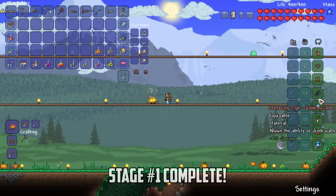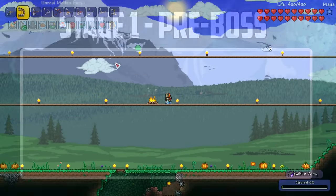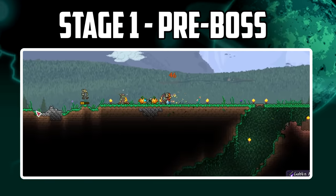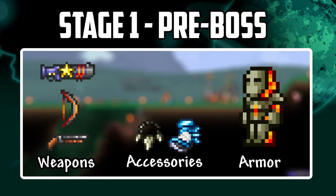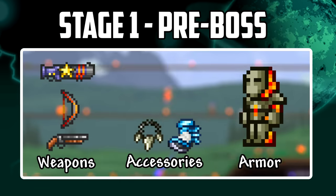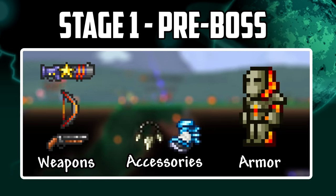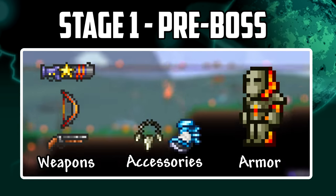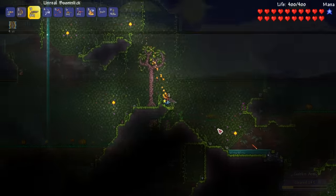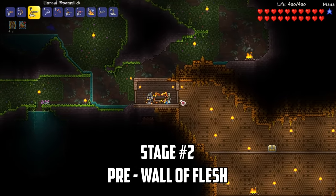This first stage is arguably the biggest in the game in terms of power-ups available. Without fighting a single boss we have the star cannon, molten fury and boomstick, a set of molten armor, a shark tooth necklace and frost spark boots. It's time to start stage two and that means we can access everything up to the wall of flesh battle.